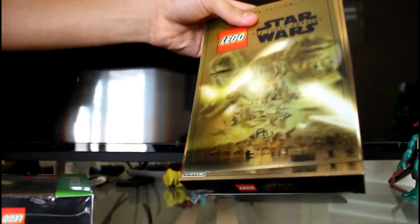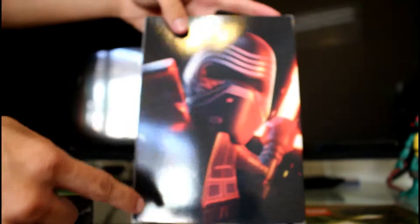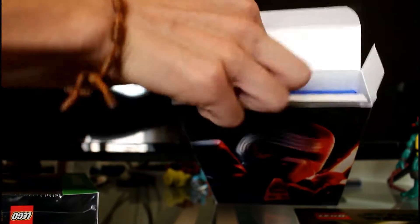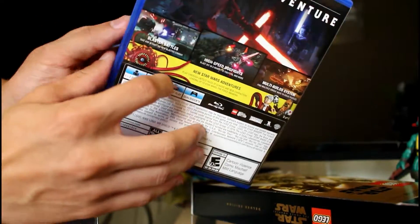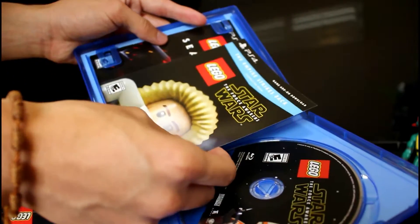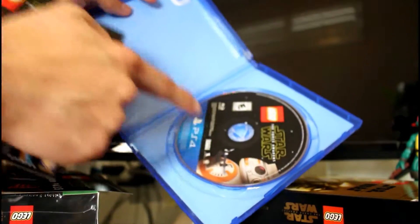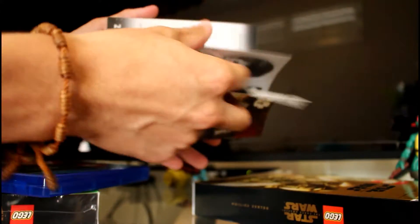All right guys, I'll open up the PS4 version first. The reflective cover comes off, and it looks like this — you get Kylo Ren right there on the left, BB-8 on top, pretty cool. Here's your game disc — same as I showed you guys on the back.